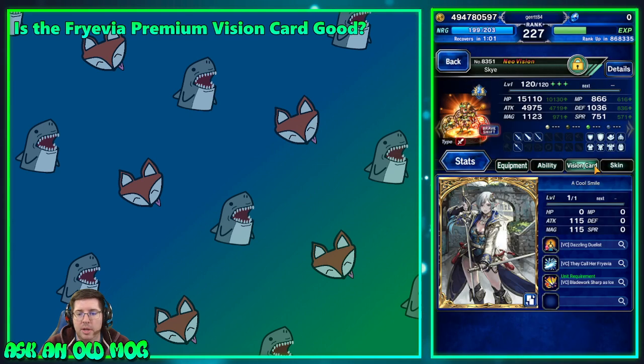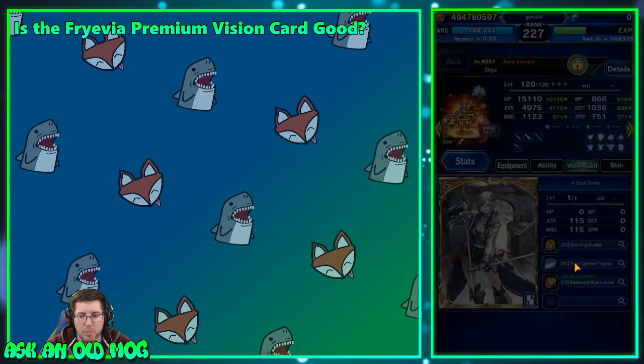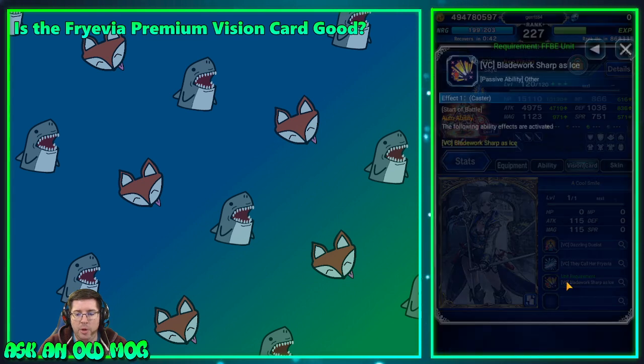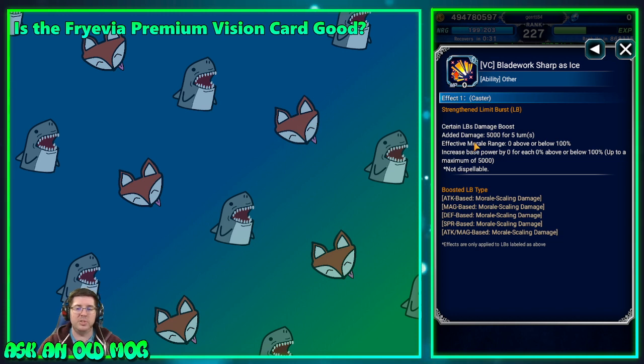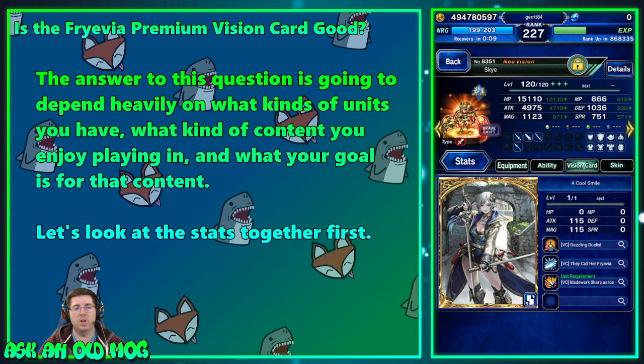I have mine equipped to Sky. It gives 115 attack and magic, plus 50 attack and magic to your stats. It also gives 100 bird killer, which is very relevant to the current Clash of Wills because it's a part-bird enemy, as well as 100 machine killer. For Final Fantasy Brave Exvius units it automatically casts the ability Blade Work Sharp as Ice at the start of battle, which boosts the damage of morale-based limit bursts by 50x for five turns.